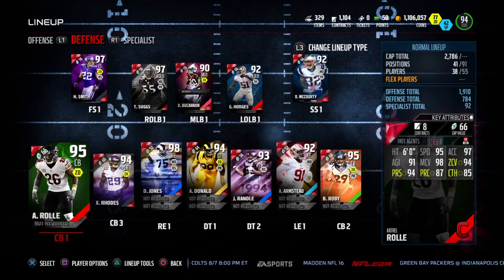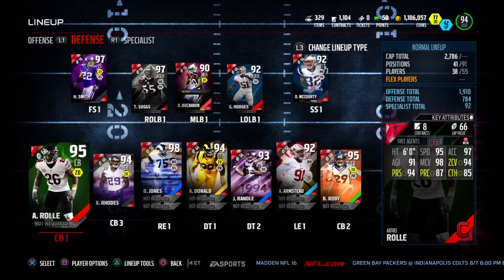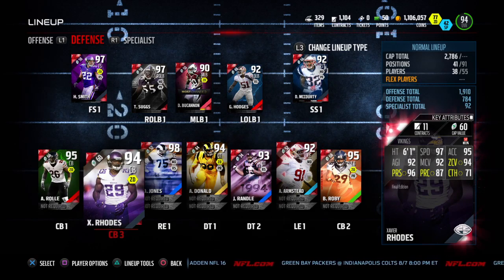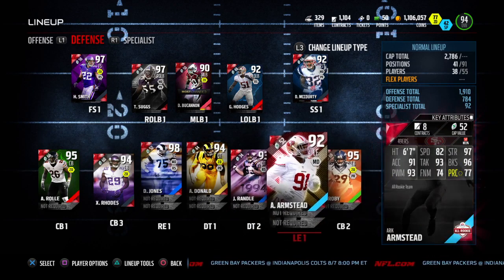I got an actual corner — 6 feet, good size, big, nice catch, can lay the wood kind of, good man coverage, sticks anyone. Rhodes is my slot corner — 97 speed, size and catch is pretty good. And Roby is just a dude I like as a player generally, and I thought I'd pick him up, try it out — not bad.